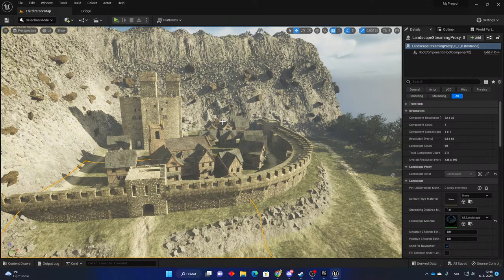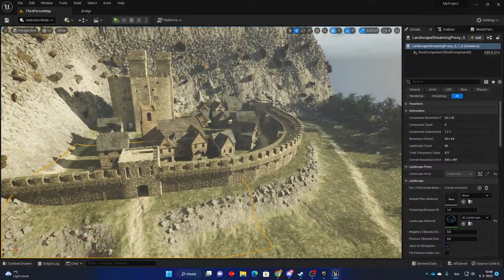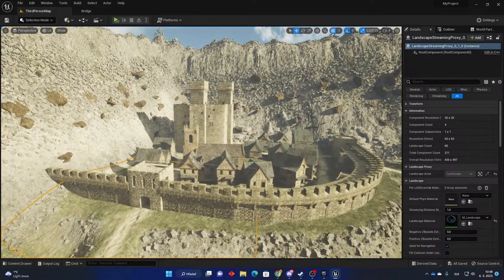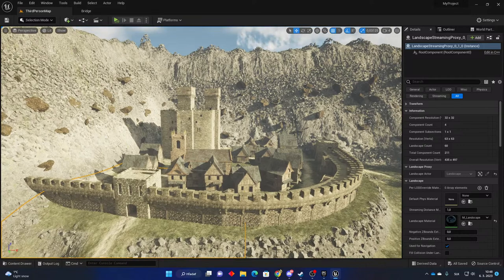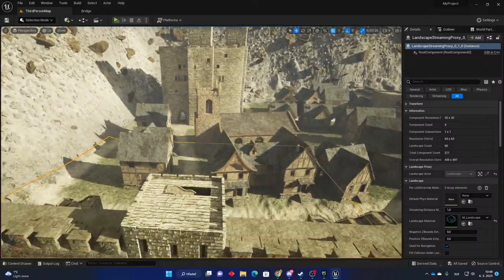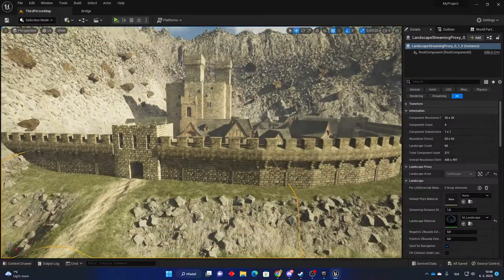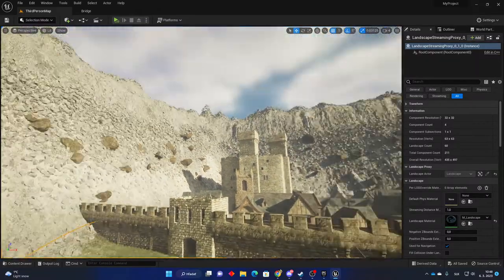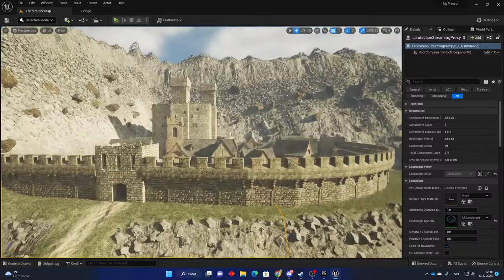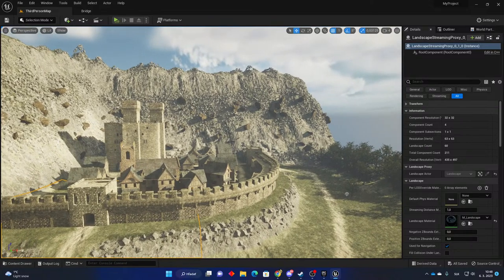I downscaled the textures a little bit, just in the viewport, because the textures were starting to give a little bit of headache to the RAM and the computer itself. So I downgraded them a little bit — it is not so beautiful as it was before, but don't worry. When the game will come out I will use the highest textures ever possible. It's just temporary so I can work without any interruption.